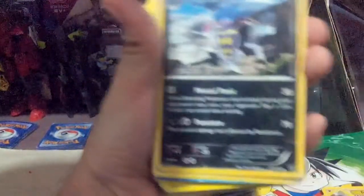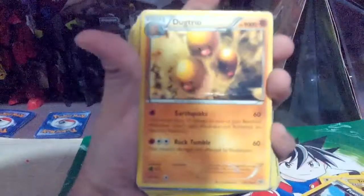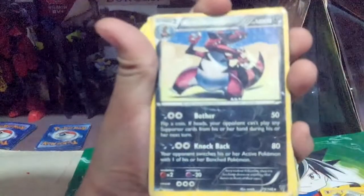Skuntank, rare. Malamar, rare. Another Malamar. A Dugtrio, rare. Another Dugtrio, rare. Ecafagrus, rare. Dustnoir, rare. A Krookodile, rare.